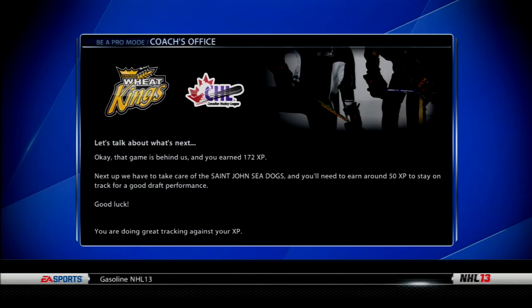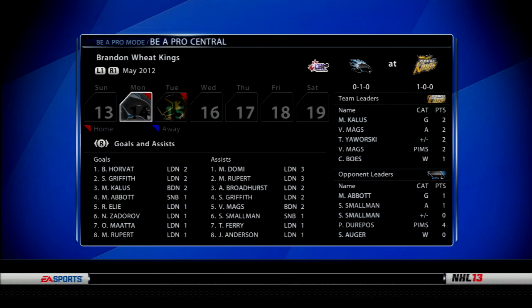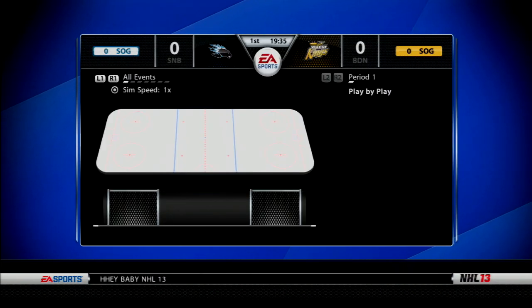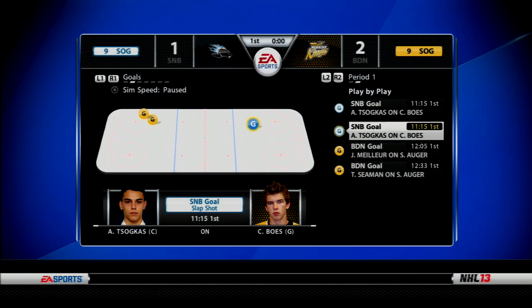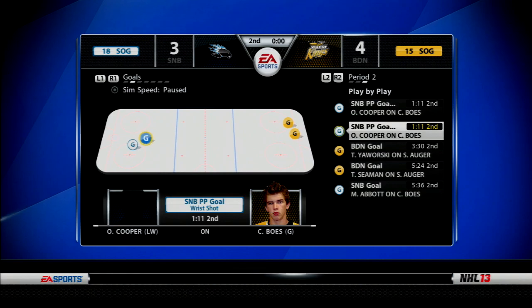172 XP earned in that one game — nice. I'm impressing the scouts. I have a goal in this tournament. This is Bo Horvat's draft here, and Max Domi too playing on the London Knights. I have two assists, so I did get a point on that power play in the simulation. We're simming the game against the St. John's Seadogs. Simming the second period — it's a four to three game now. I was not on the board as a goal scorer in this intense second game of round robin play.